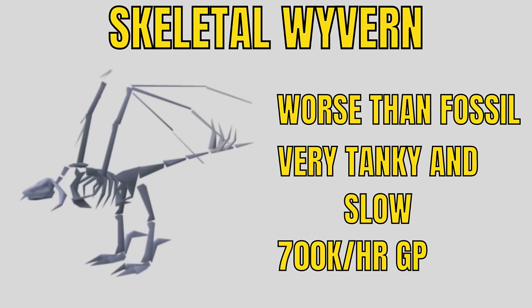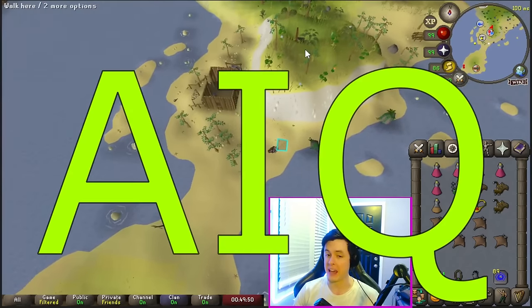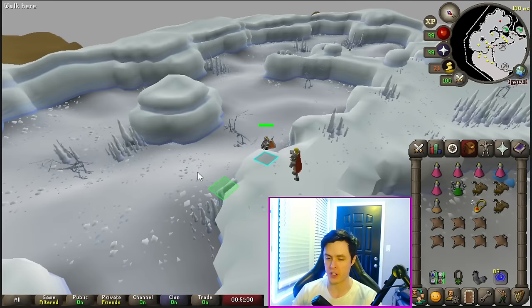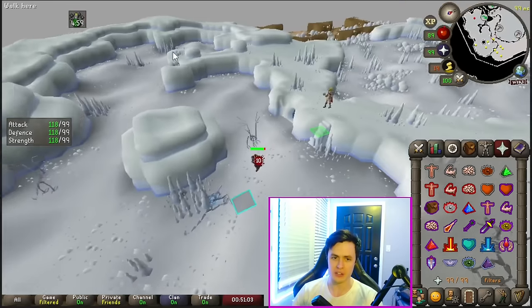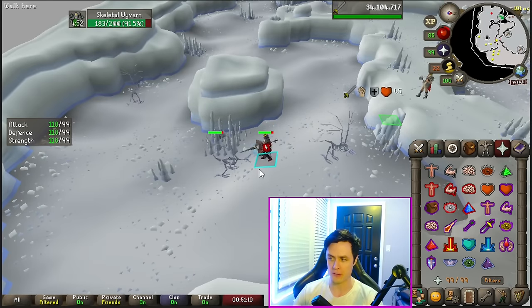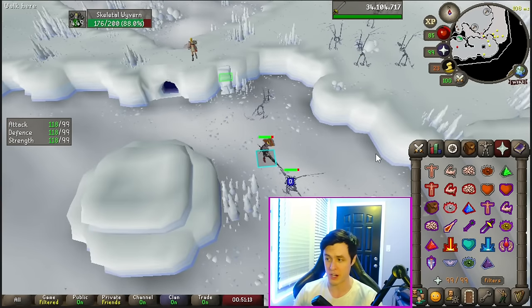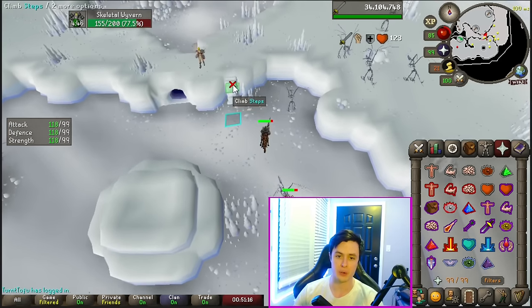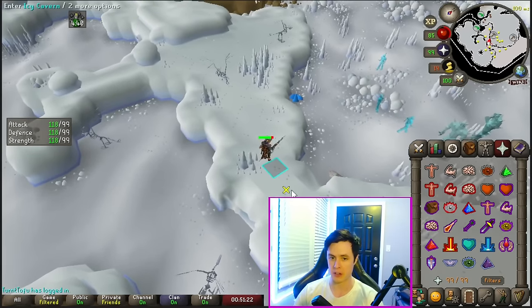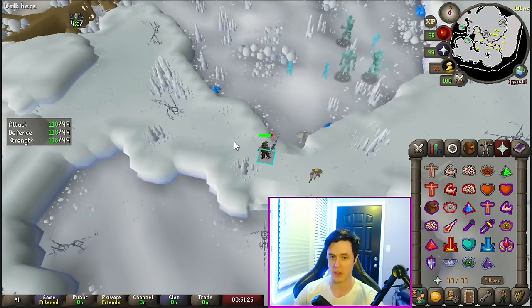Skeletal Wyverns are the worst cousin of the Fossil Island Wyverns — really tanky, slow, and unfun to kill, but they do make you a decent amount of money, around 700k an hour. To get there, go to the AJQ Fairy Ring and go down the trapdoor. You'll need a mind shield, dragonfire shield, or elemental shield. Personally, I like to use melee — it's a lot faster than range, but safe-spotting with range is also a very viable option. If you're on task, there's a good safe spot where you can get them back behind some tiles and range them.